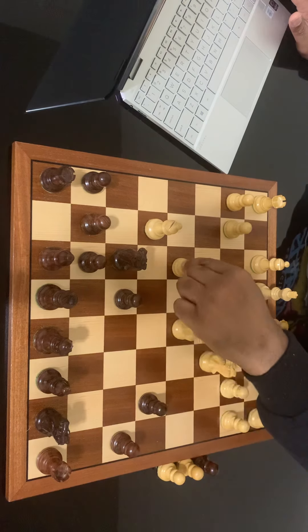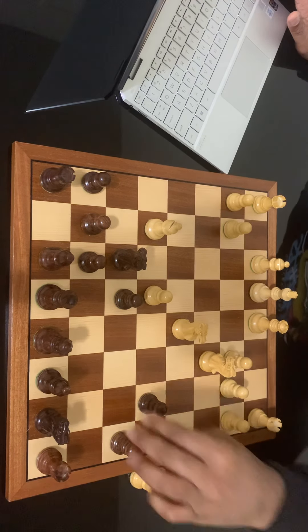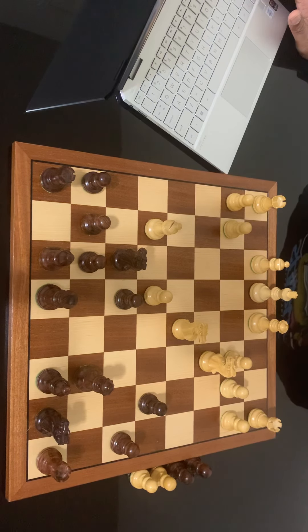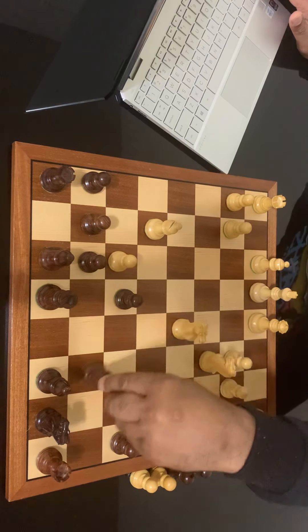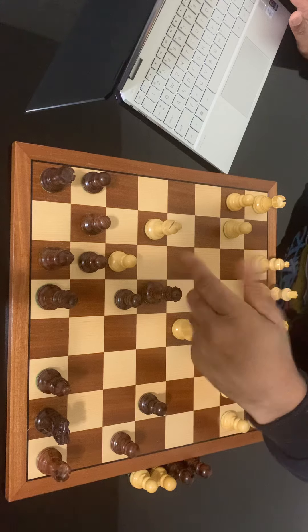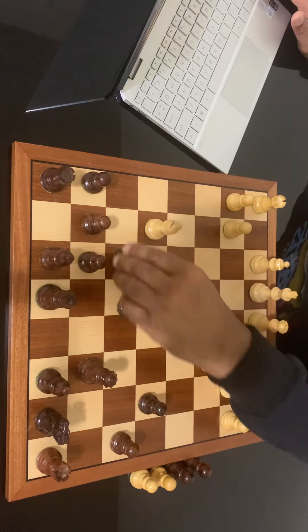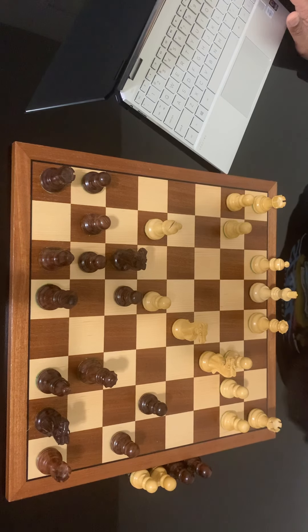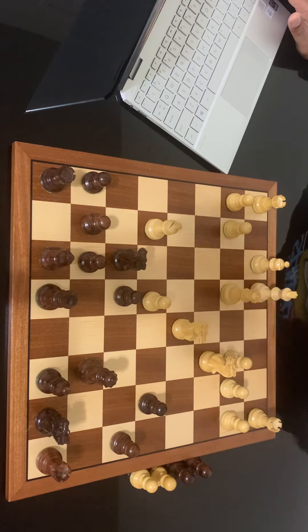White takes back with f takes d5, and black brings the queen to d7. You may be asking: didn't black just leave the knight there for the pawn to capture? Not really — if the pawn takes the knight, the queen just comes to e5 and recaptures the bishop. So what actually happens is white plays queen to e2, not even taking the knight, instead defending the pawn to keep the bishop active.